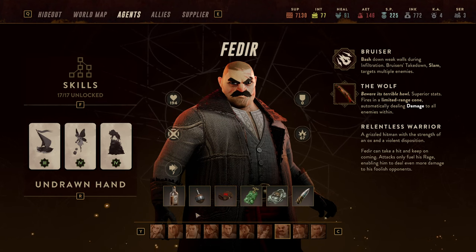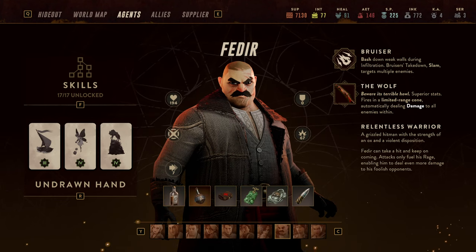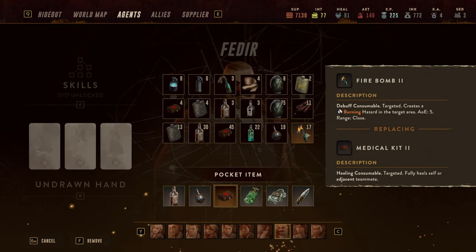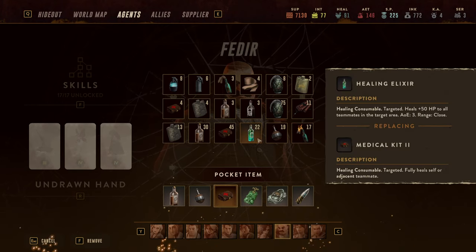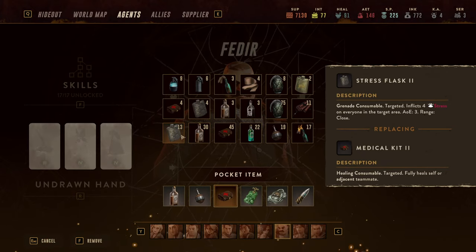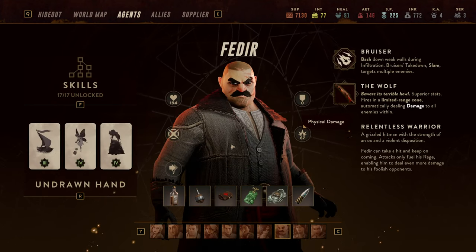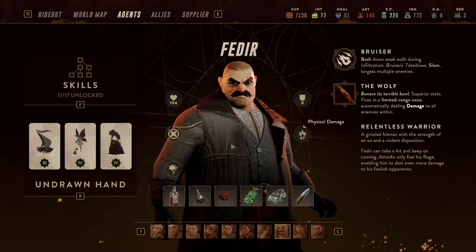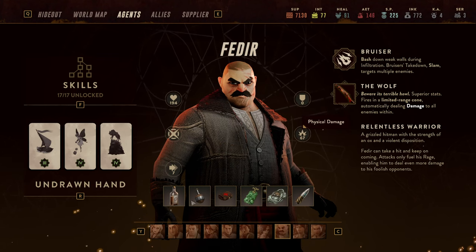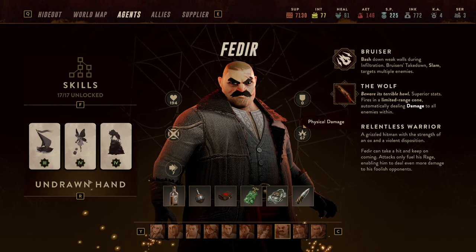In terms of consumables you're free to use whatever you want — he heals himself very nicely and typically stress-relieves himself well. You could go with crowd control like thunder bombs or fire bombs, healing elixirs to support others, stress flasks, or just dynamite. He isn't afraid to take damage while standing in dynamite as long as Provoke is active with its 50% reduction and he can heal back up — there's a lot Fedir can do.